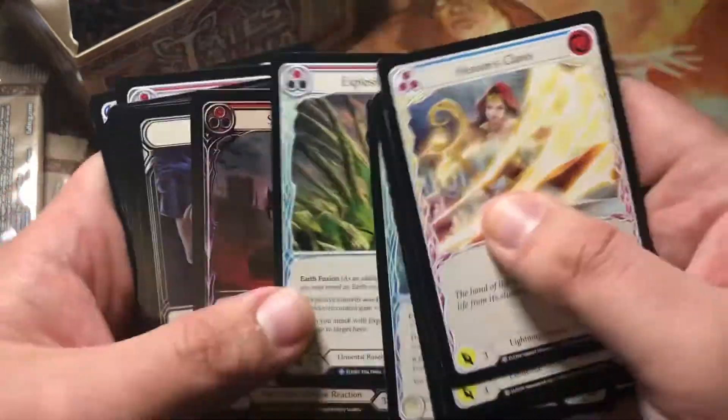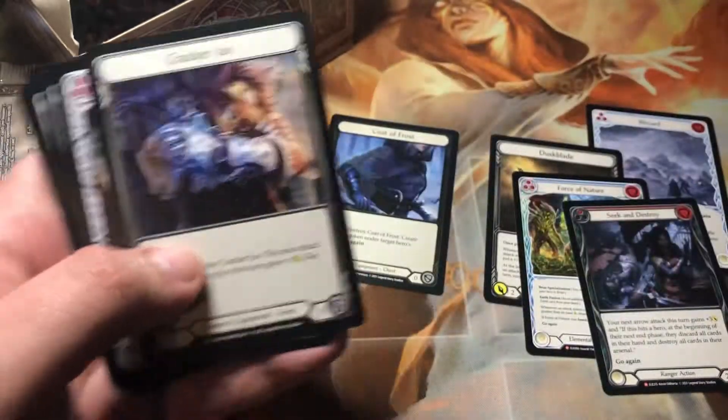Sigil of Suffering — a really nice, playable card in foil.